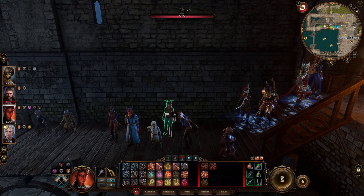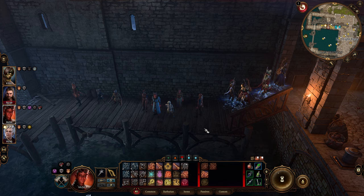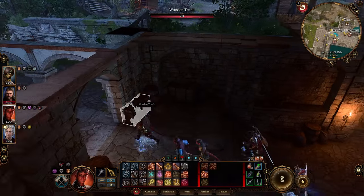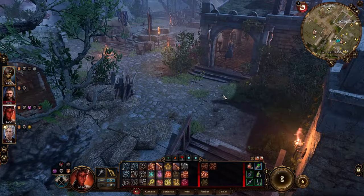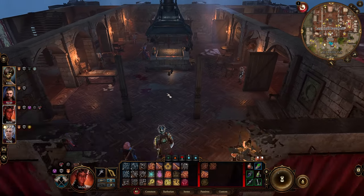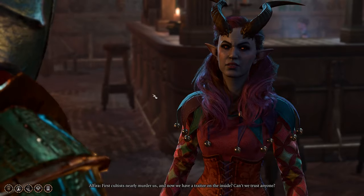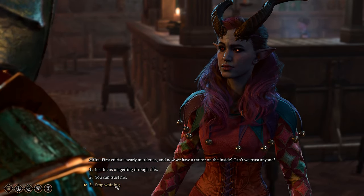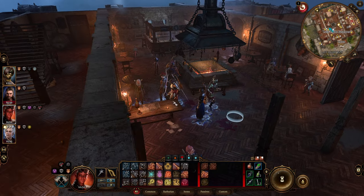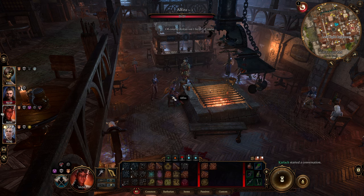We're almost done — just this gnome and this tiefling and then we're finished. You can see everybody survived — I think this is the only way everyone can survive. Just follow them to the inn. You can see they're all heading there. Wait a little bit and talk with Alfira once her family is here. Now Chryssa is here — I think she's a sister or something. Now you can talk with her.